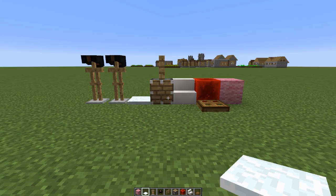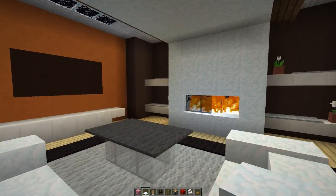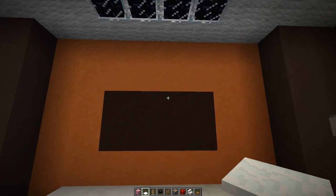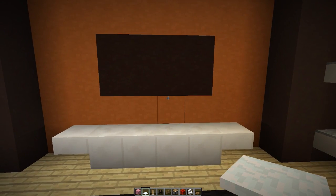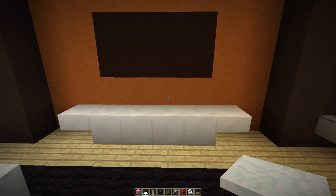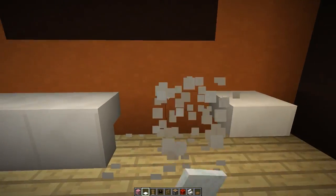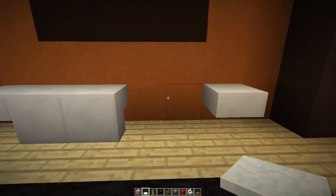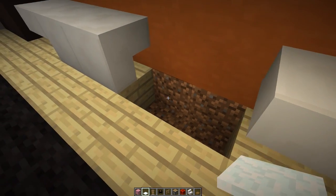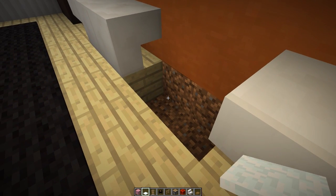Once you have all these blocks, you're going to need to find a place where you want to build your game console. A living room like this is a perfect place to build it, so if you have a little entertainment area just like this, this will be perfect. The first thing we need to do is break some blocks around our entertainment area so we have a little bit of space, and then we need to dig two blocks down into the ground.